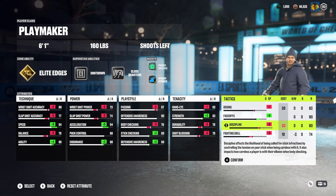Now let's get to a game and showcase the build. I'm using the Playmaker build — I switched out Shutdown with Tape-to-Tape, and also switched out Steady Strides. We're going to have 80. They dump it out, and we stay to the middle, allowing our defenseman to kind of quarterback it.